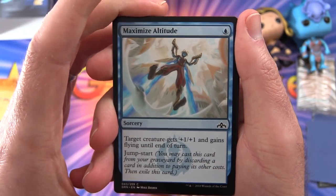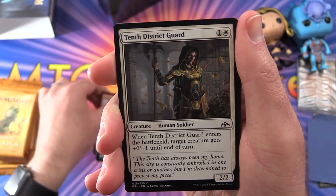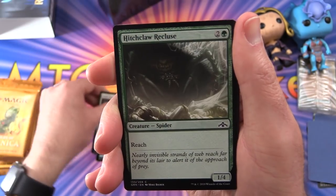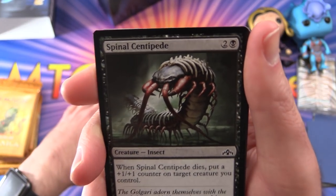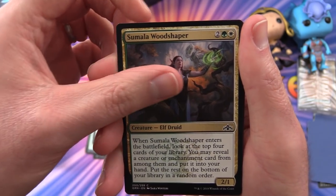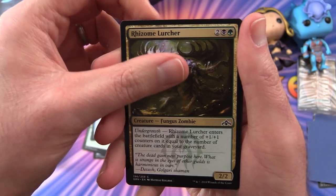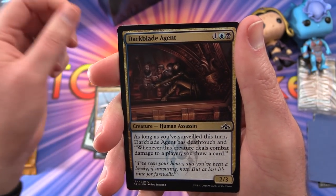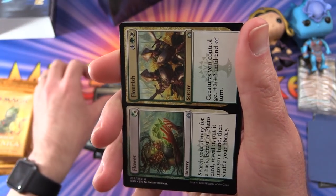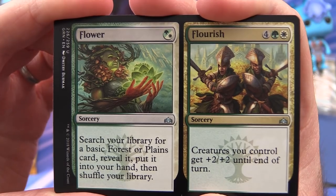Starting off we have Maximise Altitude, Barging Sergeant, 10th District Guard, Hitchclaw Recluse, Spinal Centipede, Samaela Wood Shaper, Devious Coverup, Rhizome Lurcher, Skyknight Legionnaire, Darkblade Agent. And we've got one of these flip cards — Flower and Flourish.